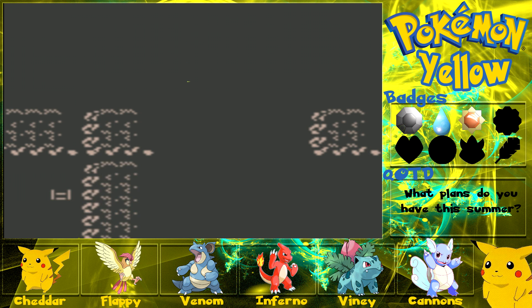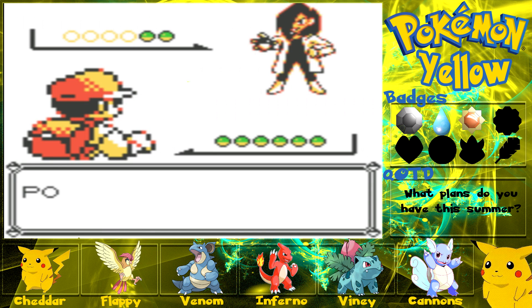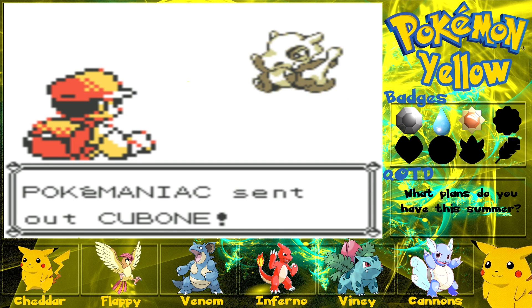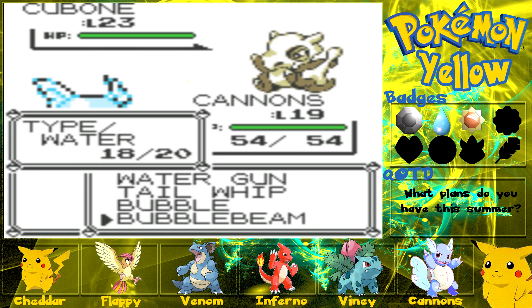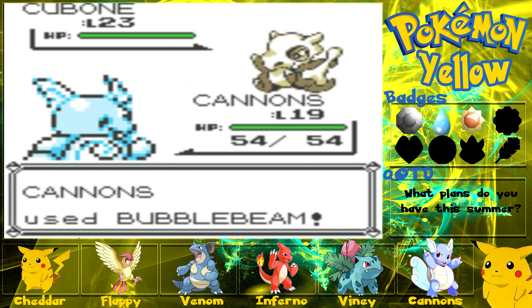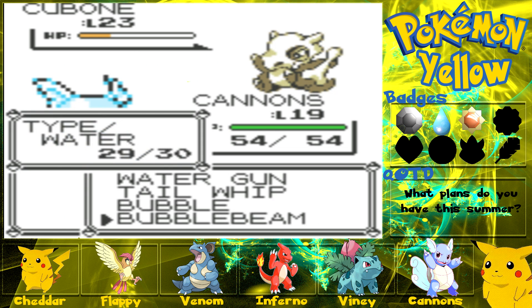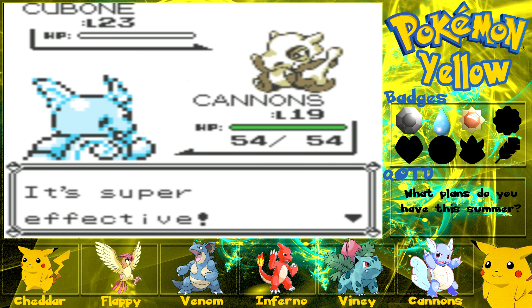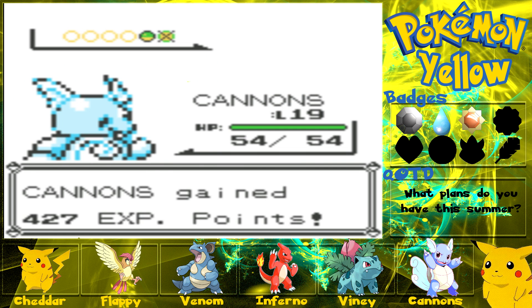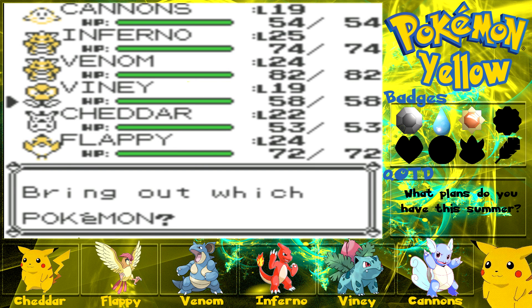There are some trainers in here. A Pokemon wants to fight — gonna send out Cubone, that's fine. We've got Cannons, trusty old Cannons, new member of the team. Gonna use Bubble Beam — not quite gonna take it out, two-hit KO. Growl all you like, friend, it's not gonna turn out well for you. Get the Water Gun off and the Cubone has been defeated.